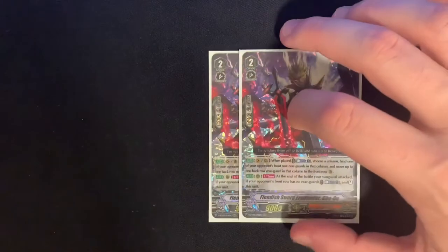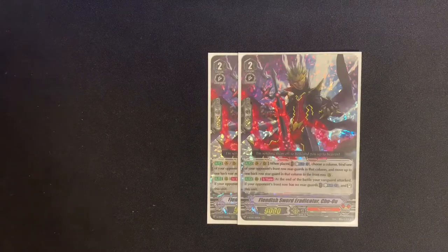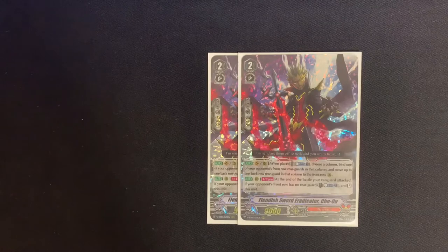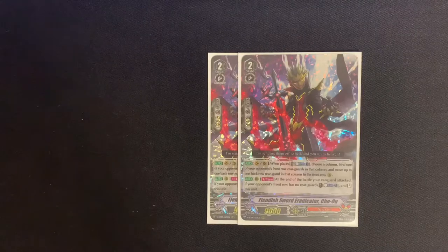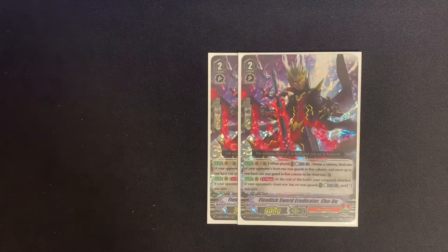Next is Fiendish Sword Eradicator Cho'o — a staple card in pretty much every Narakami deck. These have fallen in price, so I'm including it in the budget profile. On Vanguard or Rear Guard when placed, counterblast one, choose a column, bind one of the opponent's front row rearguards in that column, and move up a back row rearguard. Its second skill: at end of battle that your Vanguard attacks, if the opponent's front row has no rearguards, counterblast one and stand this unit. Running two of these, which is max in standard format.